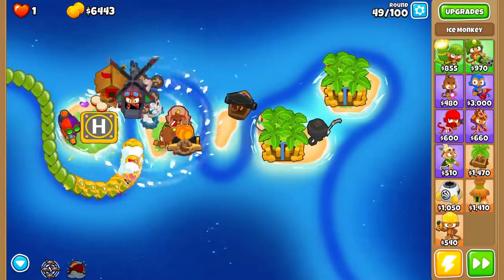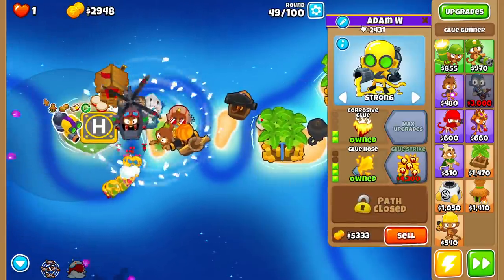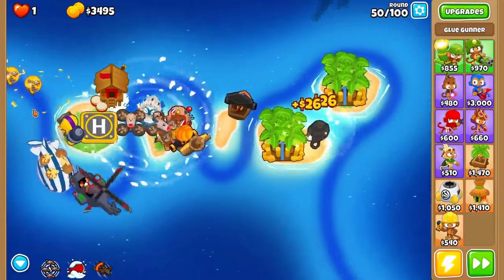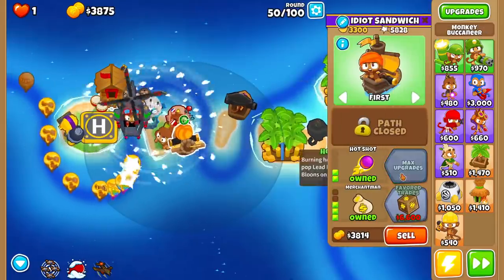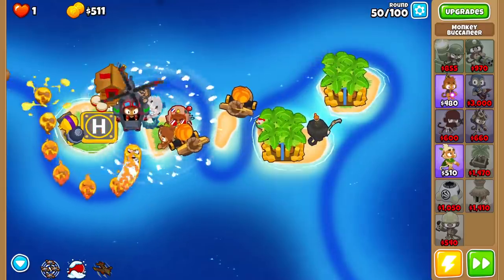Let's make sure our other towers are gonna work really well with what I already have. I want to get the glue hose — every balloon coming in that's not a MOAB is going to get glued, pretty much a guarantee. In addition, I'm going to get a hot shot on this guy and another Merchant Man's week to make a little extra cash. I've got Razor Rotors already, which do lead and frozen Bloons.